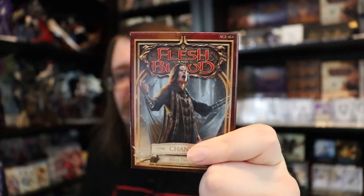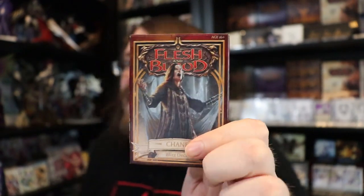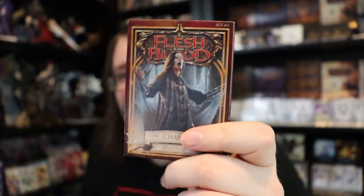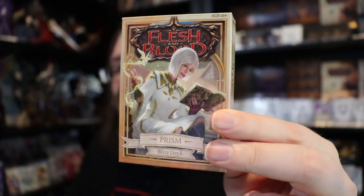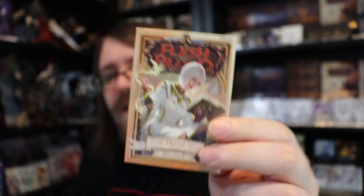These Monarch decks are a little interesting because some heroes have achieved Living Legend status, which means they're rotated out of Classic Constructed. Chane has achieved Living Legend status in Classic Constructed, so you can't play him there, and this deck also has Seeds of Agony which is a banned card in multiple formats. However, you can still play Chane in formats like Ultimate Pit Fight and Commoner. Prism hasn't achieved Living Legend status yet, but at the time of this recording she's only two points away in Classic Constructed — though you can still play her in Blitz, Commoner, and Ultimate Pit Fight.